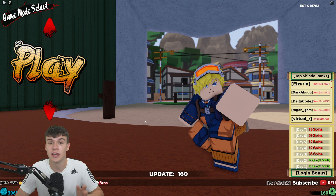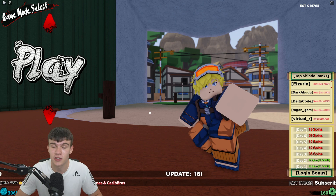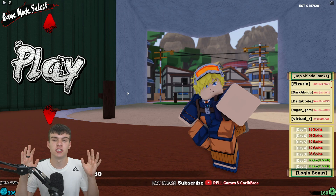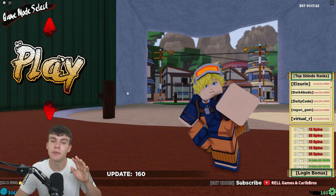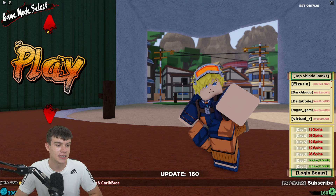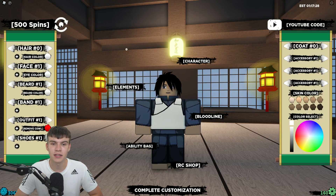Without further ado, let's get into it. If you do not already know how to claim codes in Shindo Live, what you want to do is click on the open arrow above where it says Play, then go to where you can edit your character — after that the code menu will come up.